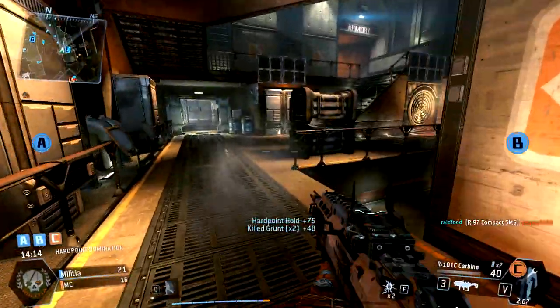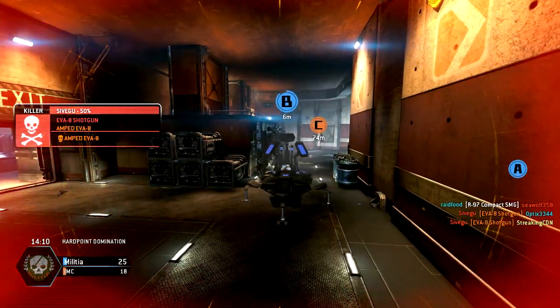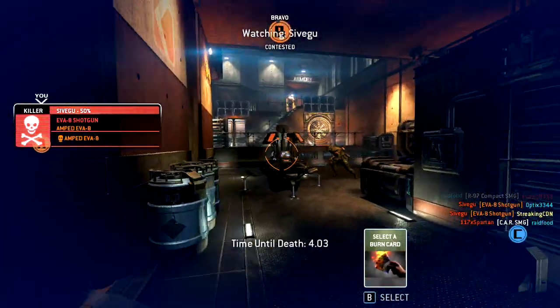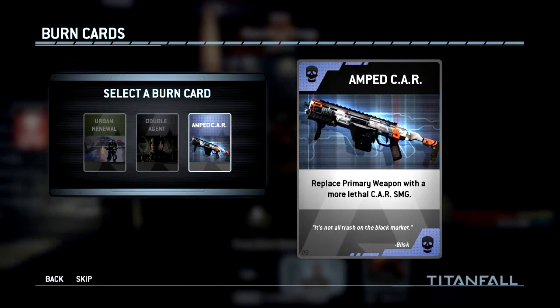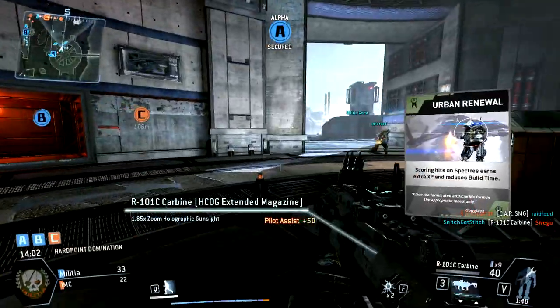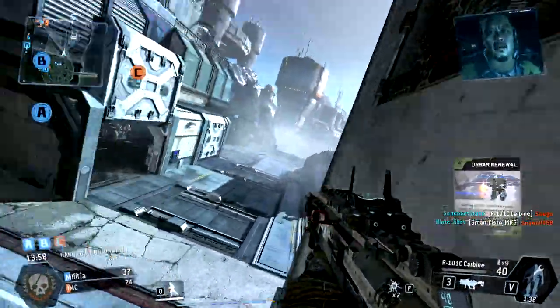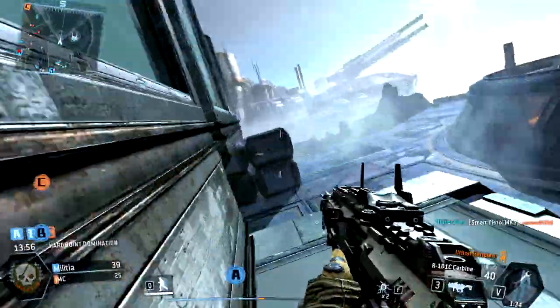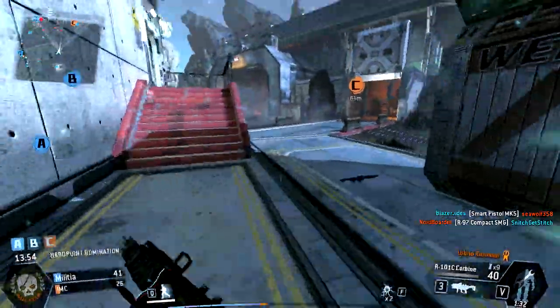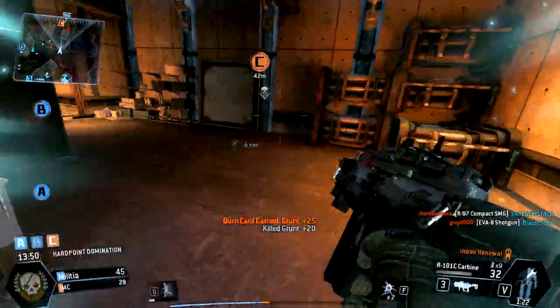Normally what I do at the beginning of these games is I'll take a burn card — the burn card I'll take is Urban Renewal, as you'll see here. You shoot the specters and you get more XP, and it builds your titan up faster. So it's really worth having those burn cards to start off, because the faster you get your titan, the quicker you're gonna end up dominating the other team and taking these points.